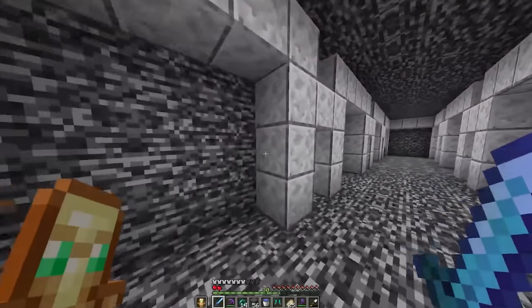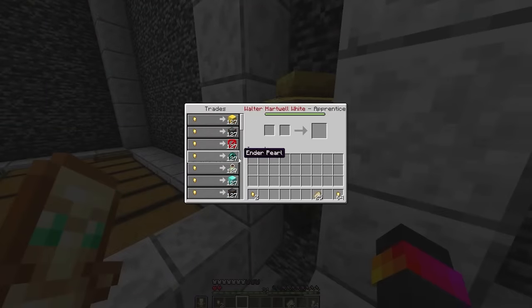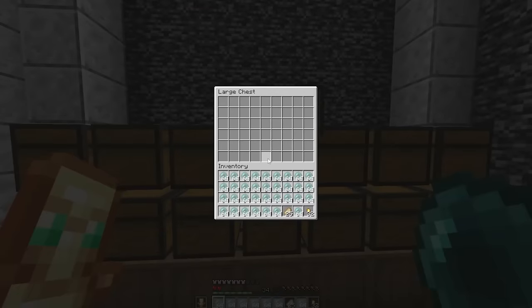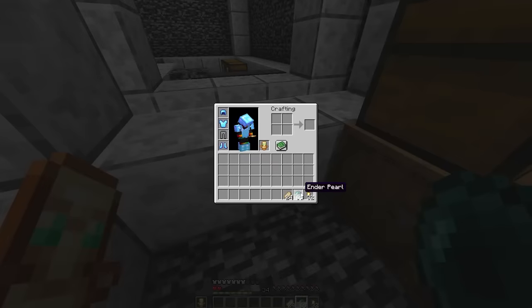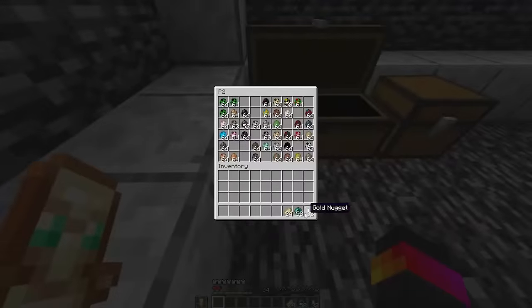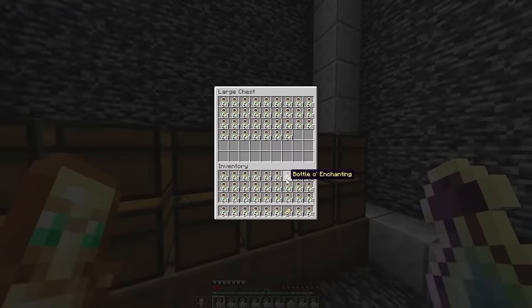I guess it means my mob farms are kind of useless now — so sad. Next, pearls! You can't really get to the end anymore since there's been people breaking end portals recently. Wait, if I use one does it just turn back? No — I can literally just use these infinitely. This is actually super useful!